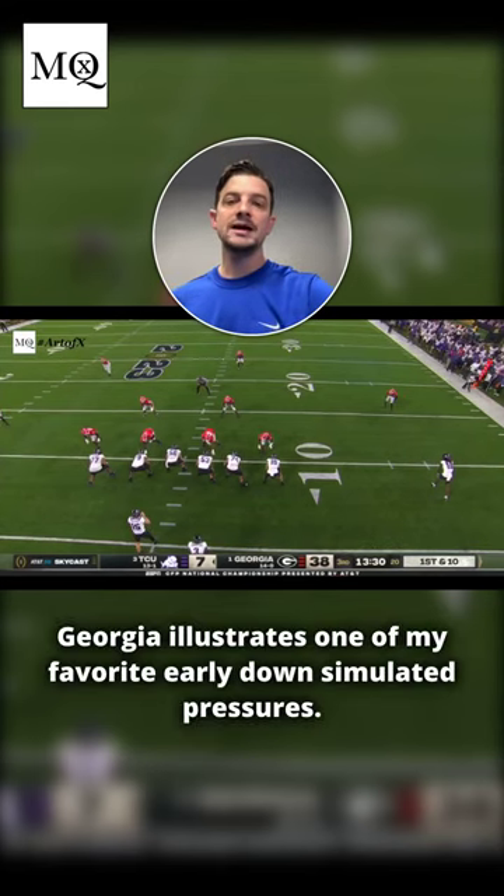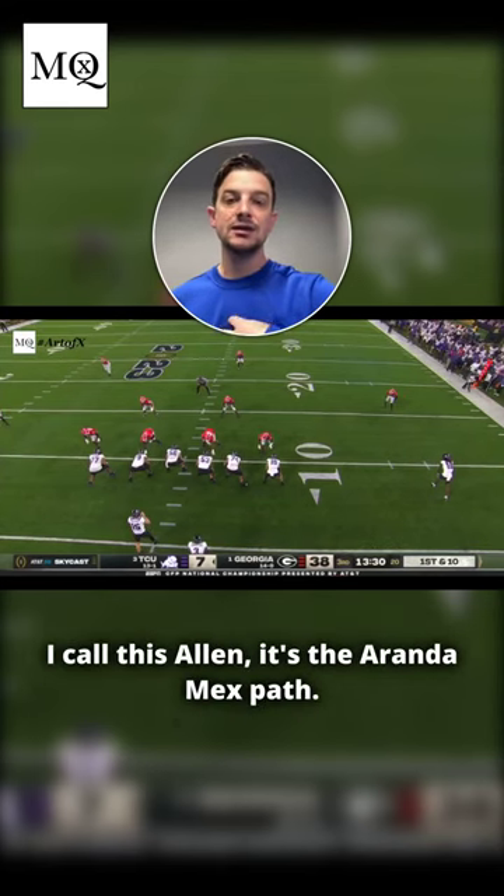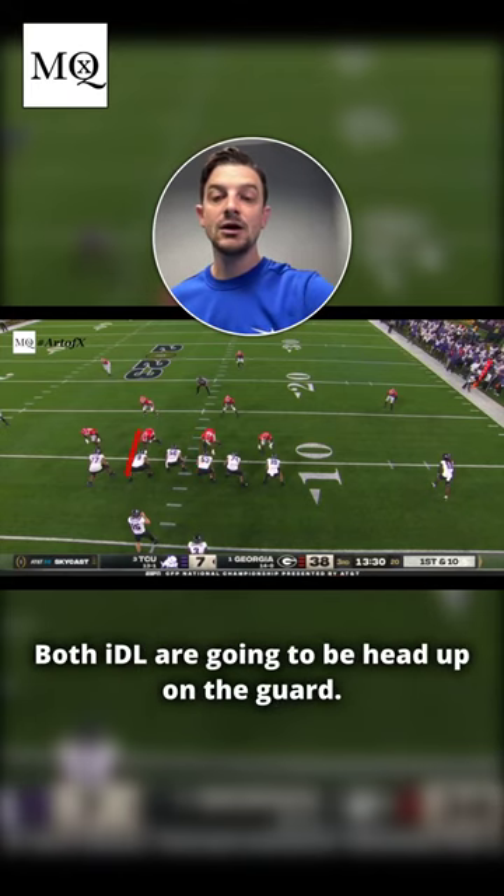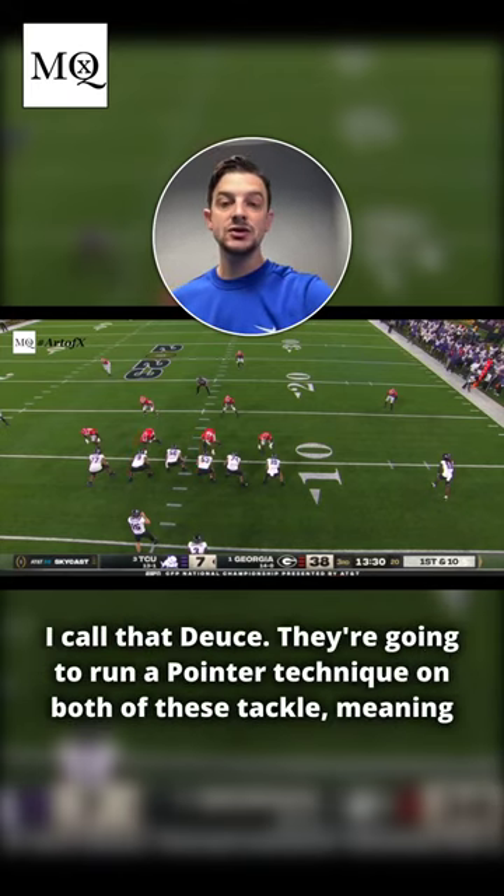George is going to illustrate one of my favorite early down simulated pressures. I call this Allen — it's the Aranda Mech's path. Both interior defensive linemen are going to be head up on the guard; I call that deuce.